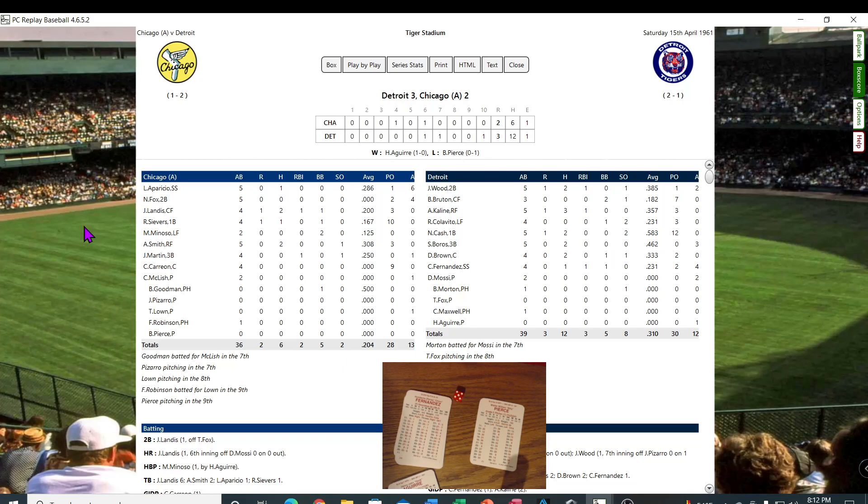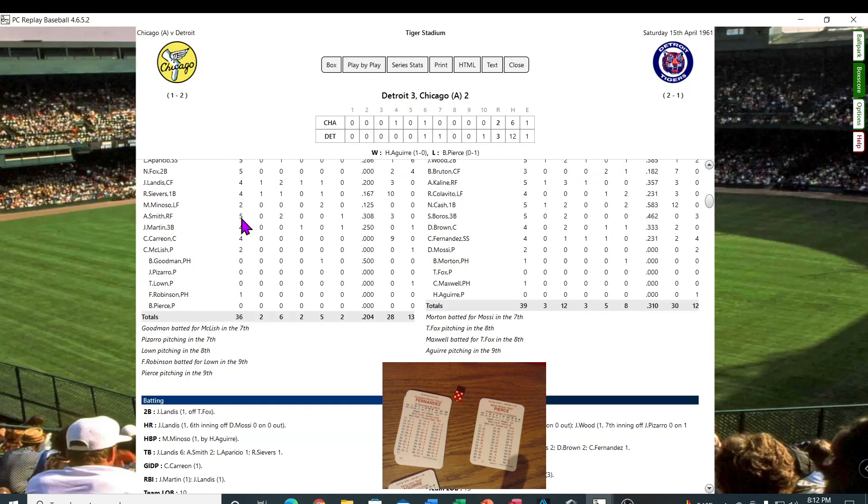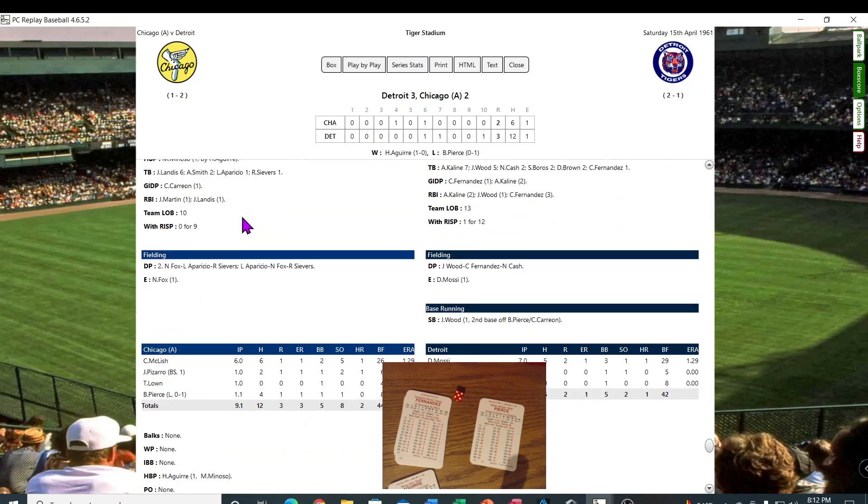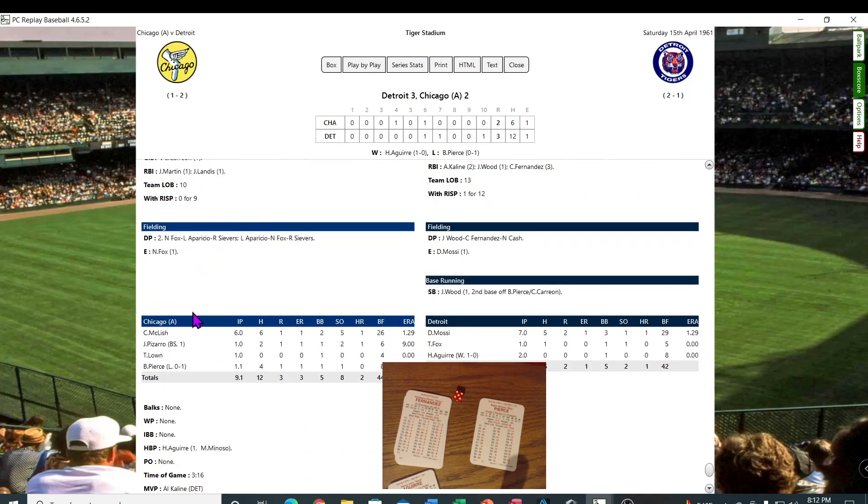Pretty big box scores. K-Line was 3 for 5 — that was why he was the MVP. Colavito's down to 5 for 31 batting. Jim Landis hit the home run in the sixth off of Don Mosse. K-Line hit one in the sixth off of Kel McLeish. And Jake Wood hit one in the seventh off of Juan Pizarro.